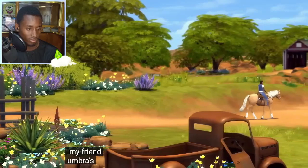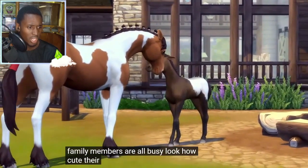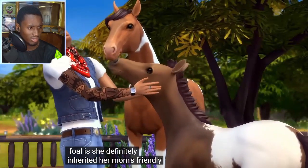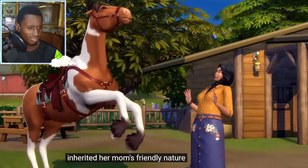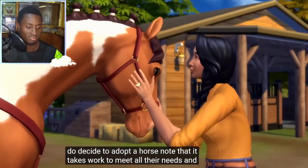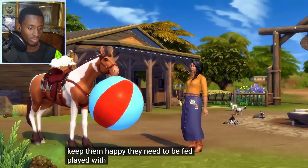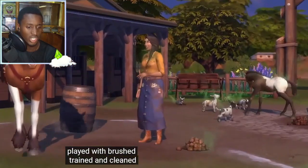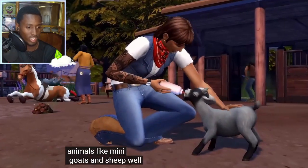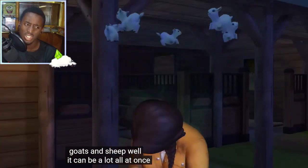Sometimes I'll head over to my friend Umber's place to help out when the family members are all busy. She definitely inherited her mom's friendly nature. If you do decide to adopt a horse, know that it takes work to meet all their needs and keep them happy — they need to be fed, played with, brushed, trained, and cleaned up. And if you have other animals like mini goats and sheep, well, it can be a lot all at once.